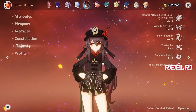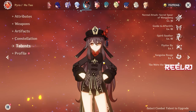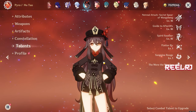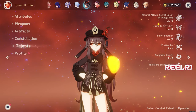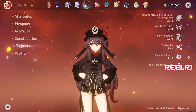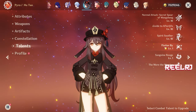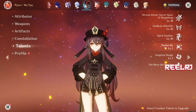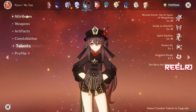Wriothesley performs normal attacks and charge attacks, doing fist fighting similar to the Tekken style. In his ultimate, he does one big hit of damage, similar to how Hu Tao's burst works. When he gets a buff, it's in terms of attack percentage converted from HP, so both attack and HP are important.